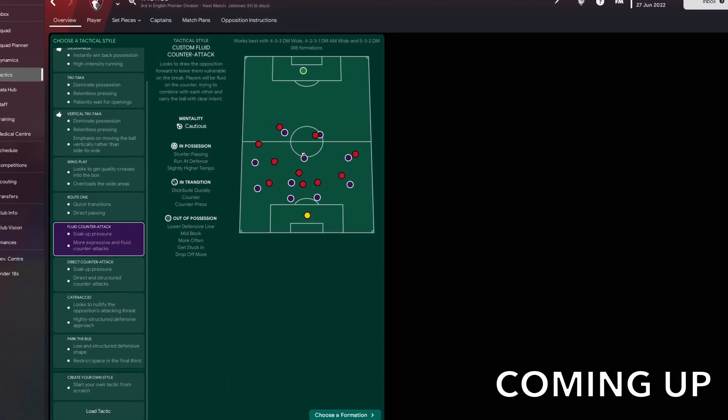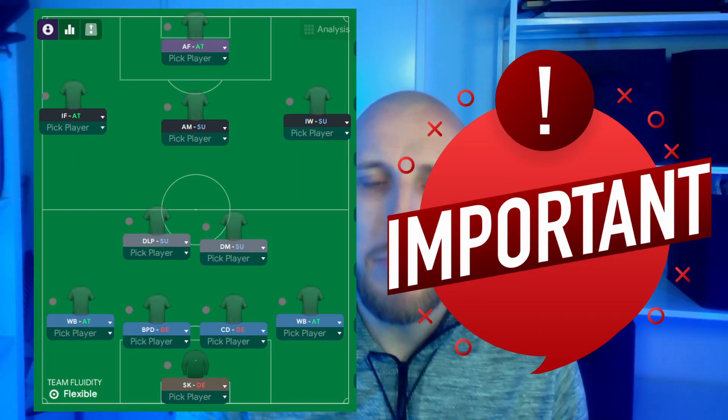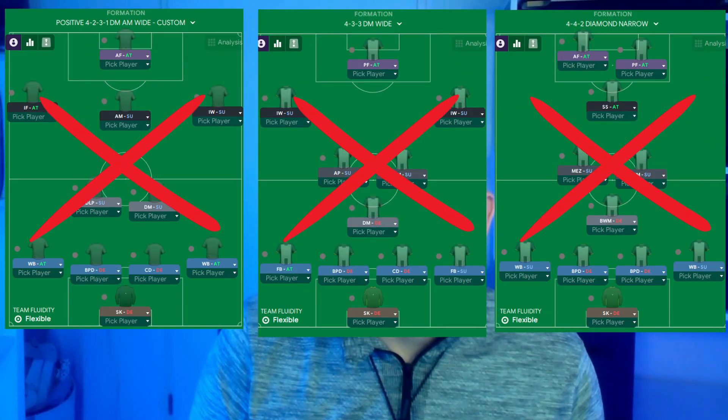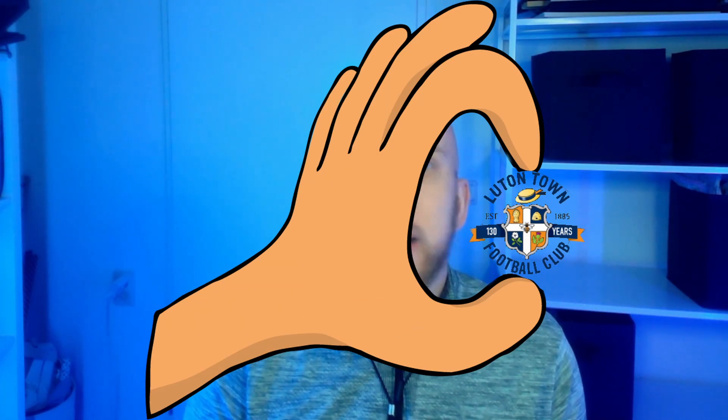Which takes us to our final tip before we head into the tactics screen — tip number five. Because there's one thing that I'll say is the most important aspect when playing as an underdog: more important than your tactics is keeping up your dynamics. Not a single tactical setup can compare to a team that's in a good vibe and actually believes in itself to win games. So if you're playing as one of the smaller teams in your league, it's best to turn yourself into a regular Ted Lasso. Here are my three ways to improve your team atmosphere.